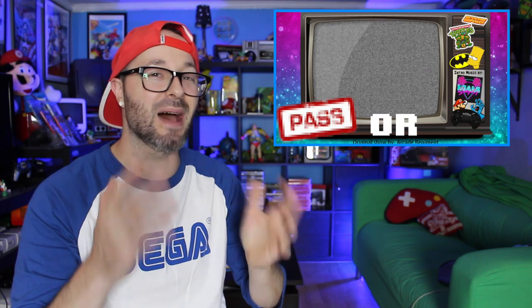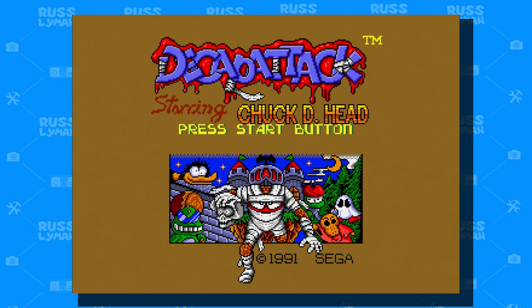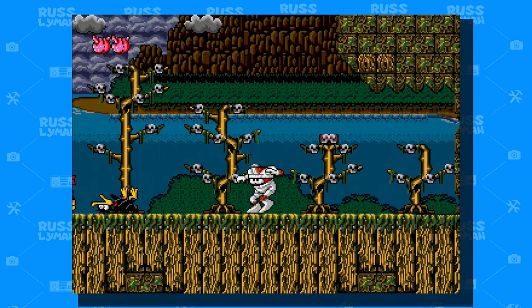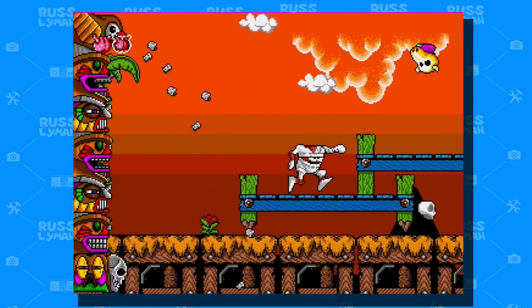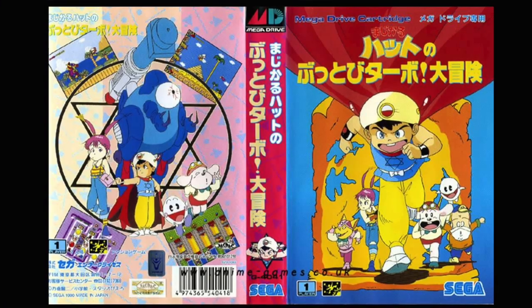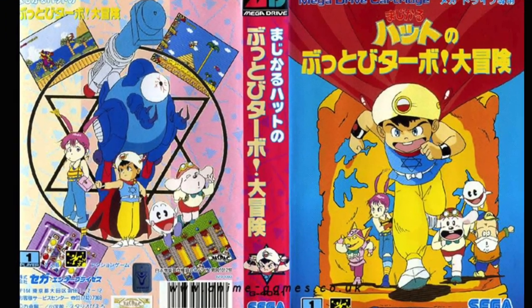If you guys saw my Pass or Play episode on my channel, then it comes as no surprise that my number 3 game is Decap Attack. Decap Attack was released in 1991 for the Sega Genesis, but originally it was released in 1990 for the Japanese Mega Drive — yeah, I'm not even gonna attempt that title.